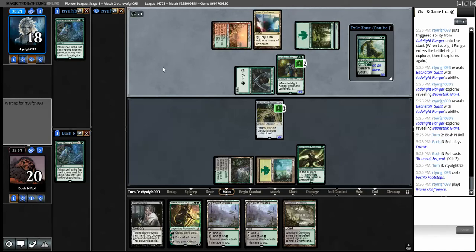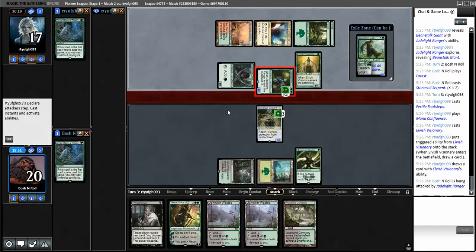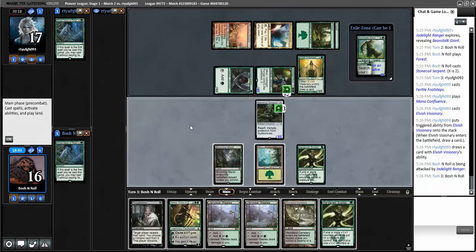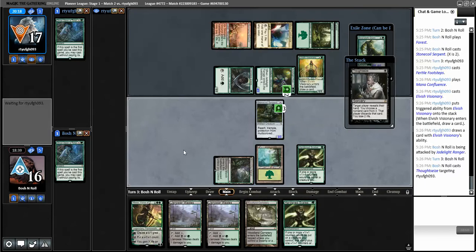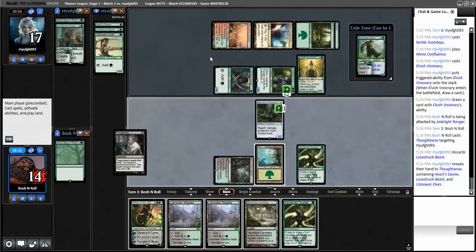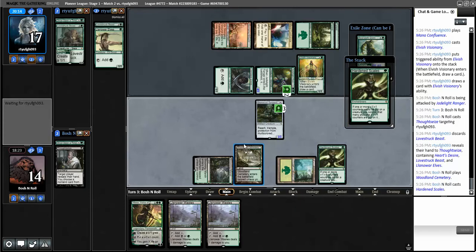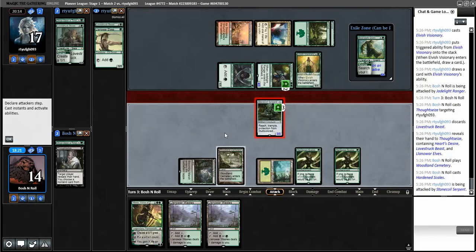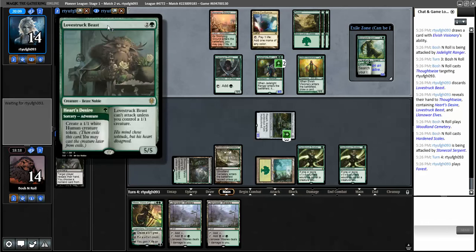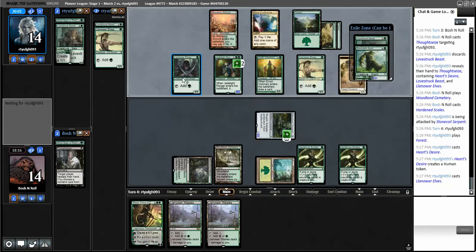Next turn is a possible Possibility Storm turn so definitely time to cast a discard spell. Come on, something to do with my other two mana - Abrupt Decay would be perfect. I'll take a Hardened Scales I guess. Two Lovestruck Beasts and a land or elves - not really what we're looking for. I'll take one of the Beasts. Lovestruck Beast being a perfectly playable card in this deck as well as a combo enabler is pretty cool.